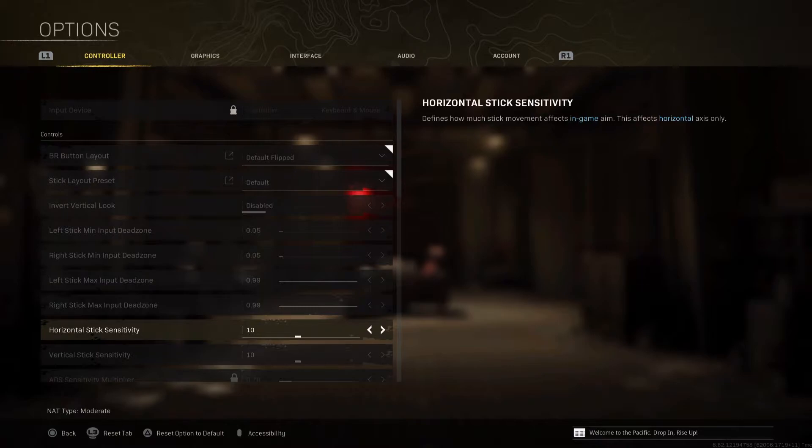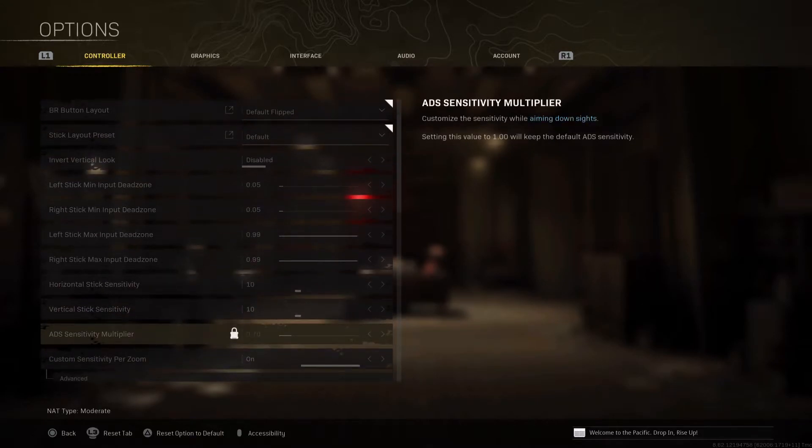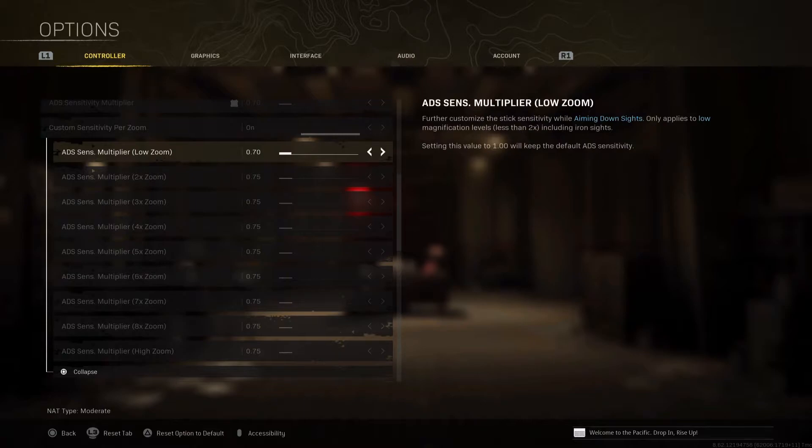For sensitivity, I'm using 10/10. This really depends on personal preference — I was using 14 and it didn't work out for me, so I switched back to 10 and so far it's good. By default, ADS sensitivity multiplier is going to be enabled, but I highly recommend using Custom Sensitivity Per Zoom. This gives you tons of options to adjust sensitivity according to the zoom you're using. These values are working very well for me, so I suggest you try it out as well.